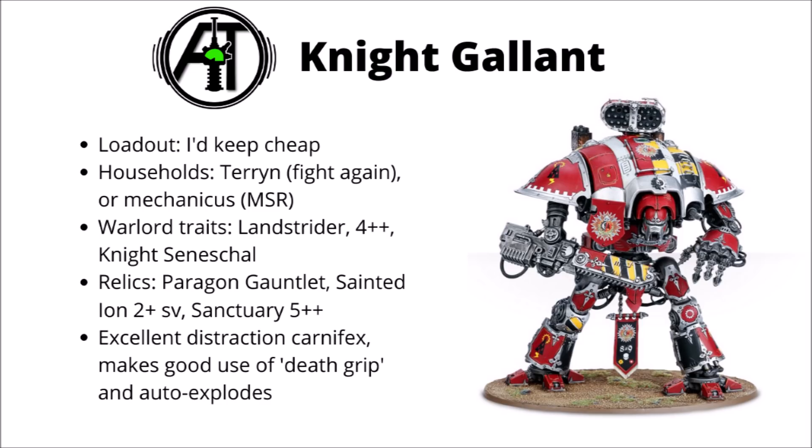In terms of households, I'd either pick one of the Mechanicus ones we talked about before, or maybe think about House Terryn from the Imperialist side, as that one has access to a 3 command point stratagem to allow a Knight Gallant to fight again. With the sheer amount of damage these guys can do, that could be 3 command points very well spent. In terms of warlord traits, there's quite a lot more choice with the Gallant and you should apply them reactively to the enemy. Land Strider is an absolutely excellent one — plus 2 to Advance and Charge will genuinely mean more charges, and it combines beautifully with the Full Tilt stratagem, meaning your Gallant has a crazy threat range of around 26 or 27 inches on average before command rerolls. People definitely underestimate just how far this guy can charge on average.